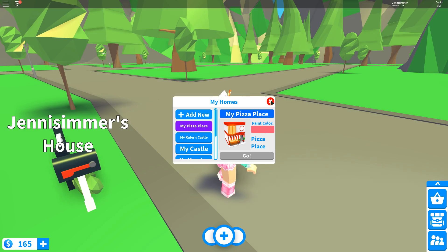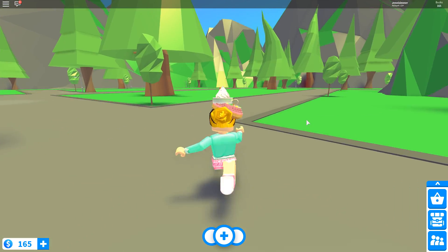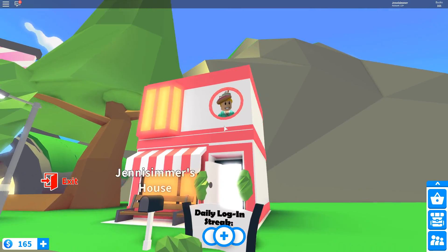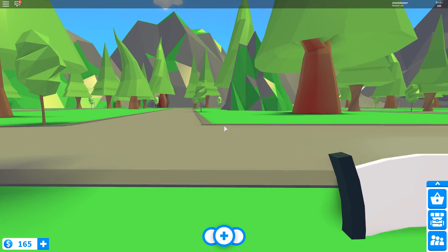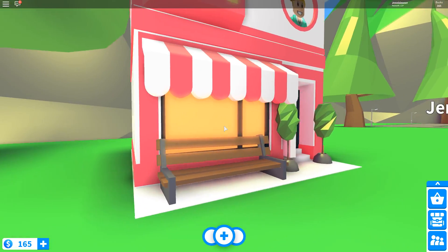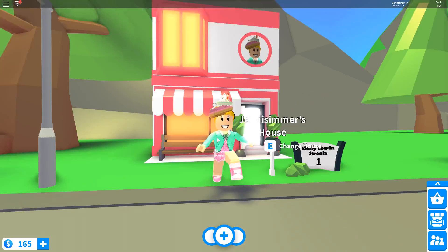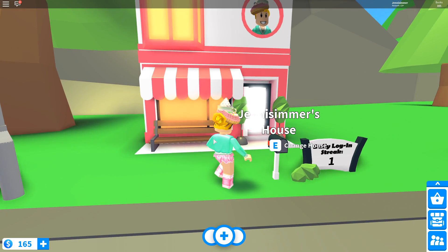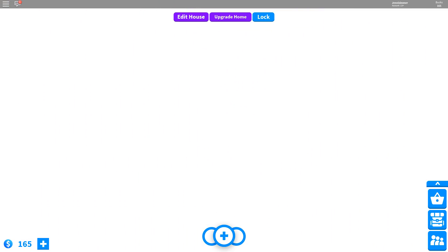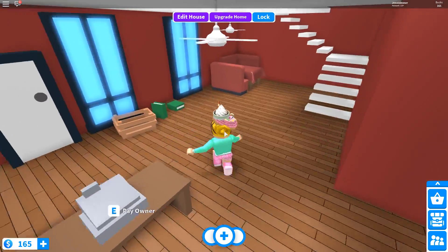So we are going to buy it. Oh my goodness, I'm so excited! Now for now I am in my own little server. I will go into a public server in a second. It is way too cute and it has my picture in the front. That is so cute, I'm freaking out. I love how it looks. It has a little bench - okay, you can't sit on the bench, but it's so cute. Let's go into my new little pizza shop. I think it's so cool that you can own a pizza shop.